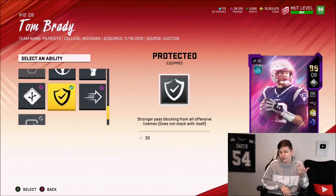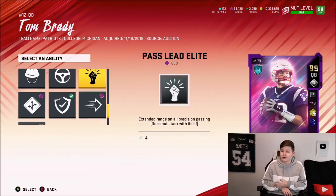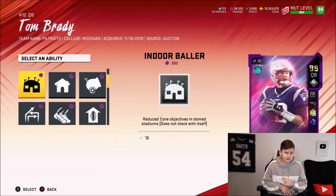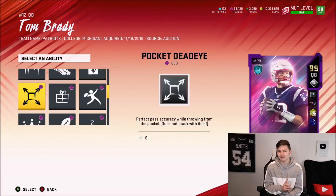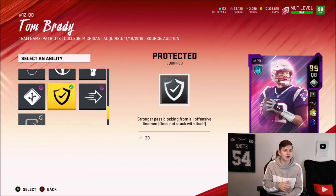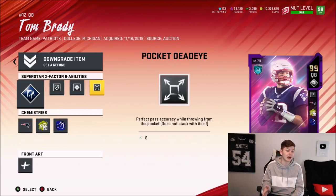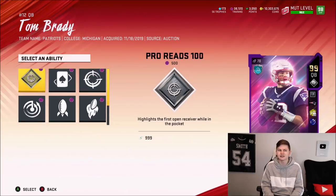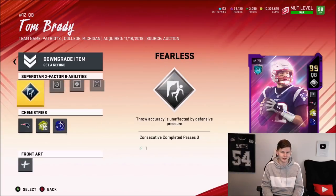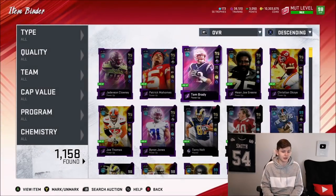As for Tom Brady, when it comes to his regular abilities, he basically gets everything except for Anchored Extender for his art type — pretty dang good abilities. My one issue is I really want to use four abilities: Pocket Deadeye, Hot Round Master, Protected, and Gunslinger. Unfortunately, I couldn't go with Gunslinger, so we're going with Protected, Hot Round Master, and Pocket Deadeye — he gets the same abilities in all three slots. And of course, Fearless for his X-Factor. He does have the NFL 100 which is pro reads, but I don't really care for that, so we're not putting that on him today.